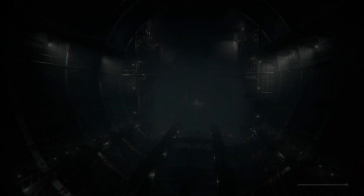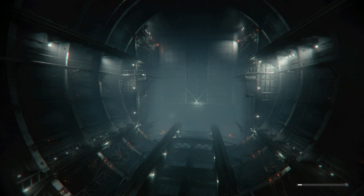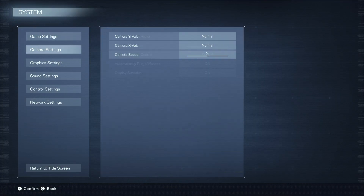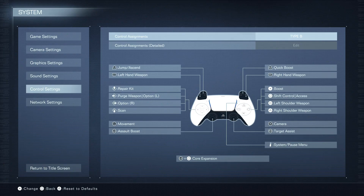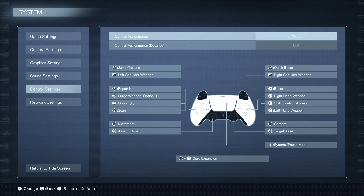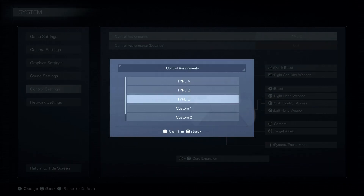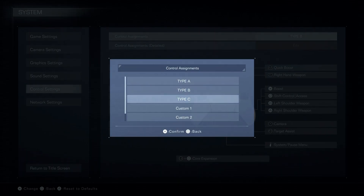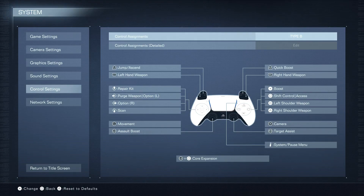This game is dope though — I like it a lot. Let's try this one. You're like, 'Can you just play the game?' Look — quick boost, right shoulder weapon, right head weapon, right shoulder. I don't remember which one I used more, but pretty much just right weapon and stuff would switch. Alright, let's go.